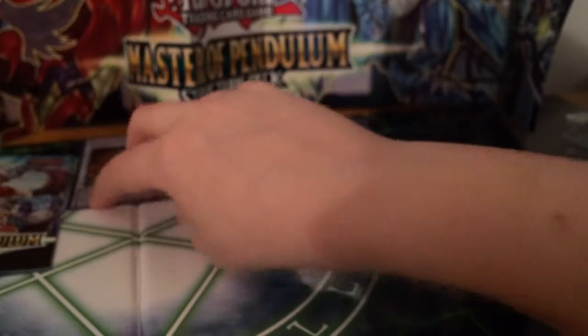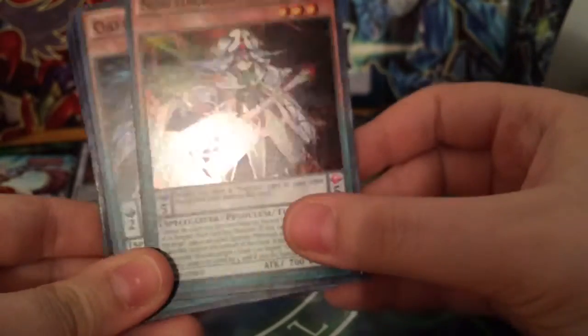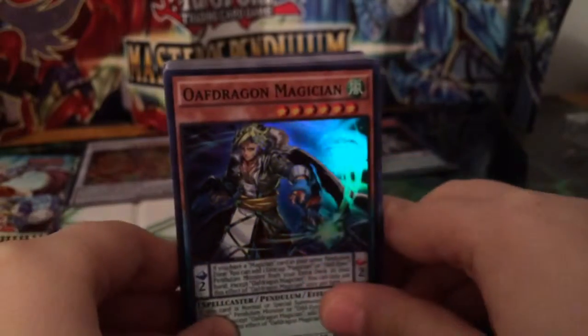Now we have our super rares. I really bent that bad — oh, that's too bad. But yeah, we have Noble Dragon Magician, which is a tuner, so I always use this for synchro summoning Absolute. Here we have that, and the next one is a really great card: Oath Dragon Magician.